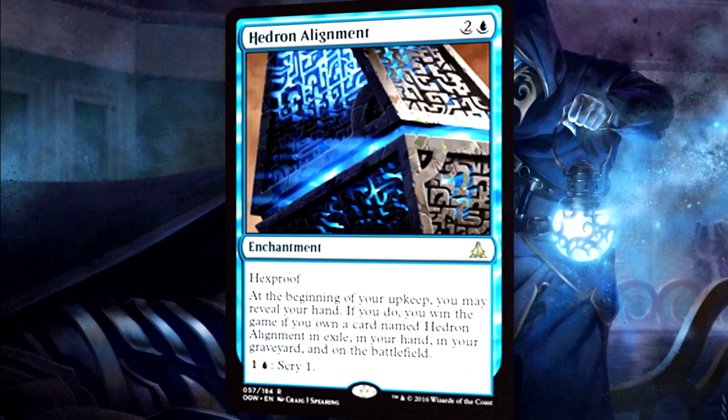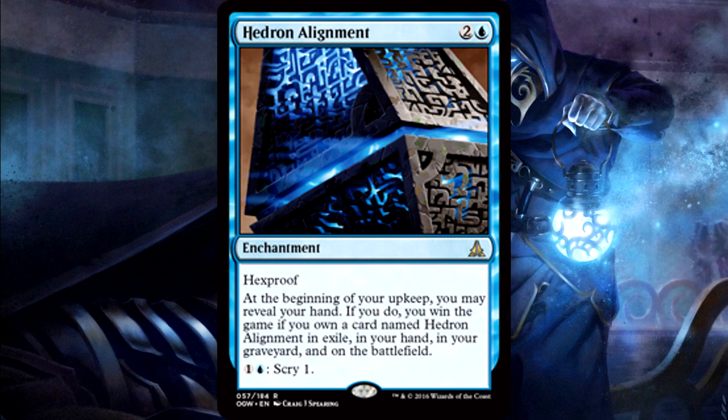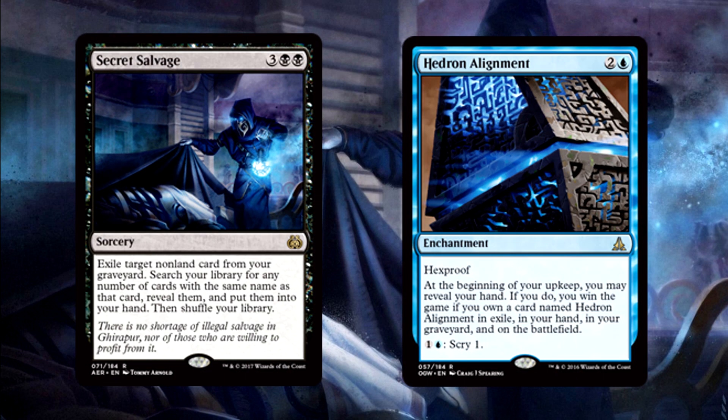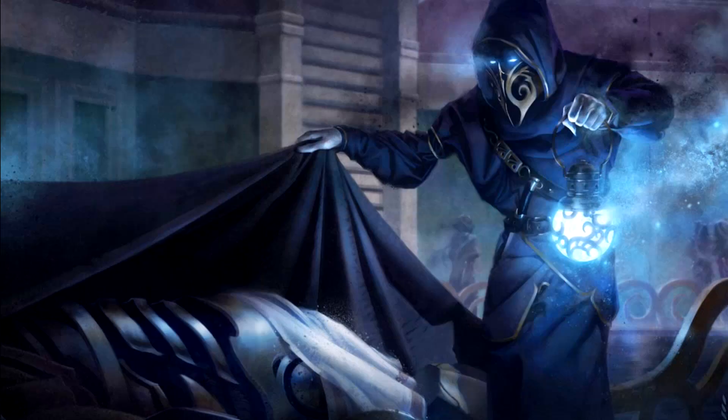Getting Hedron Alignment on the battlefield, in the graveyard, or in your hand isn't all that difficult really. The hardest part about the alignment's requirements is the exile zone. Getting the enchantment into exile has always been difficult, requiring the use of janky cards that only sometimes work — it's really just been a mess. But thanks to Aether Revolt and a rare no one has paid attention to since release, exiling the alignment may not be so difficult after all. Say hello to Secret Salvage. You get to target an alignment in your graveyard, exile it, then go get the rest of your alignments and put them into your hand. Not only is getting the alignment into the exile zone the absolute hardest part of the combo, but you get to do that and get the rest of your alignments brought right to your hand. Secret Salvage was made for this deck.